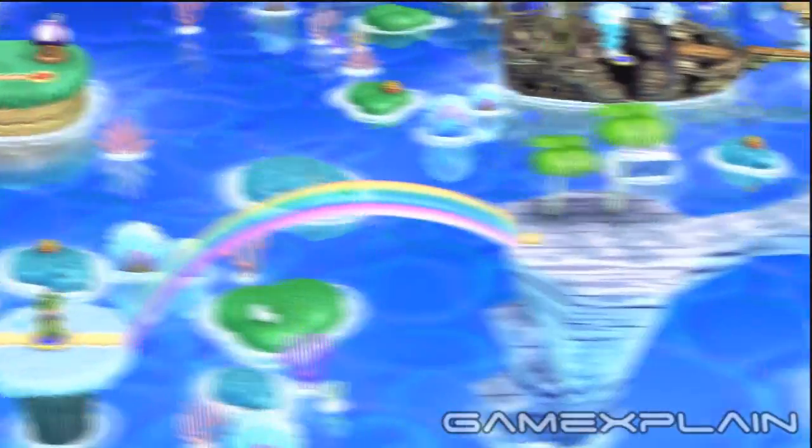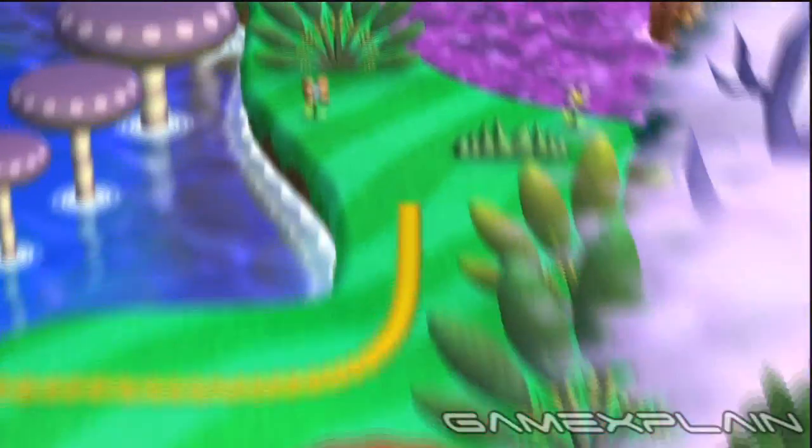This will unlock the path to Acorn Plains' secret level, Cheap Chomp Chase. And finishing that level will unlock a secret exit to Soda Jungle, allowing you to bypass the rest of Acorn Plains and all of Layer Kick Desert, Sparkling Waters, and Frosted Glacier.